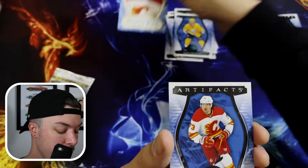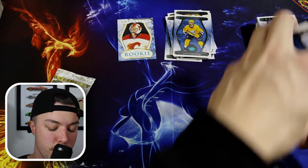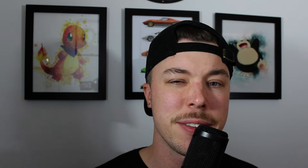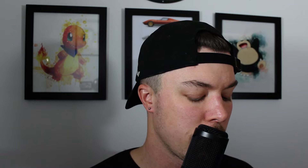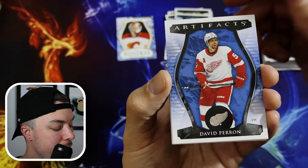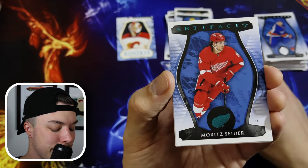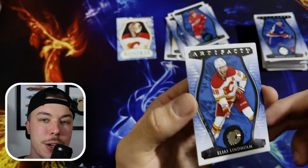Very nice — Dustin Wolf, our first rookie, in our second to last pack. That's the teal parallel as well. Then we got Toffoli and another Barzal — that's our third. Last pack — can you imagine pulling a redemption right now? We got Eriksson-Ek, David Perron, Reet Sider, Sebastian Aho, and Elias Leno.